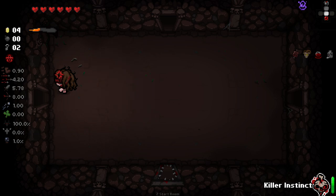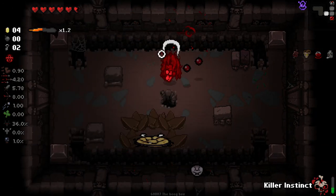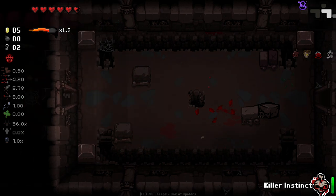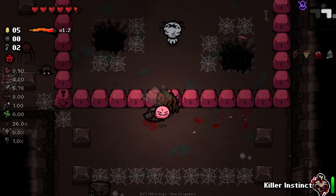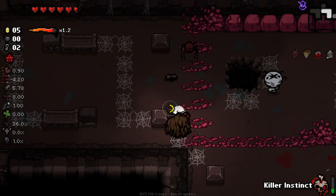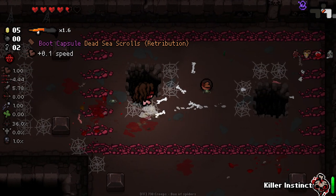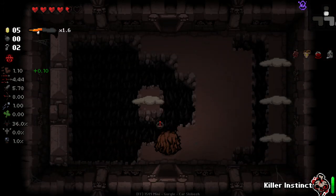I wonder if there's going to be ways or certain items that will help us stack our meter even faster, or if that's just going to be something based entirely on damage we deal. Keeping Devil Deal alive here without soul hearts is going to be near impossible for me. It's not something I'm going to do a very good job at. Taking so much damage. More base speed is lovely. Got our multiplier up pretty high there though - that's nice.